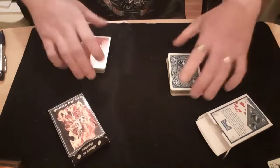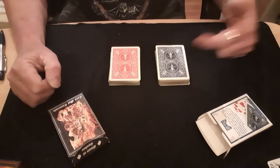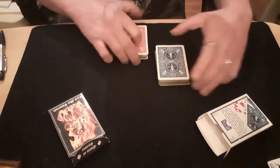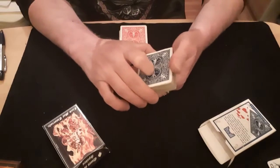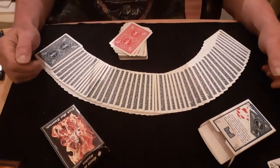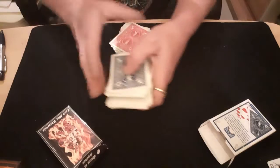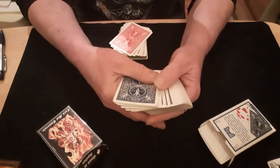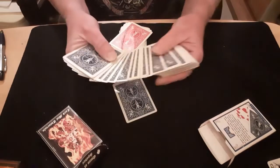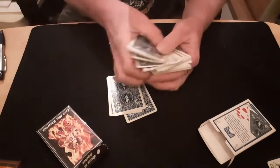Now you start off by doing a magician's force on the packets, so whichever packet they say, they end up with the blue one — you know the score. They've ended up with the blue one. You then get them to pick four cards. I had the audacity to do it spread on the table, but you don't really want to do that because they can go down the end and pick one. Your best idea is to fan them in your hand and push over the first couple of cards together so they cannot pick one of those cards.